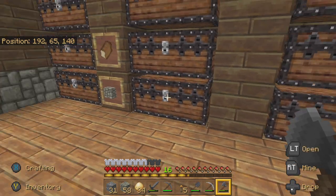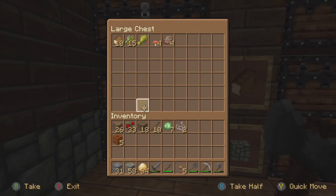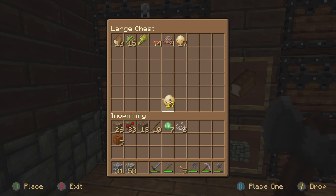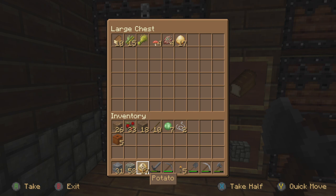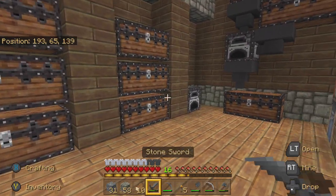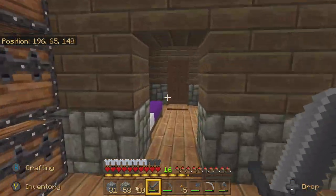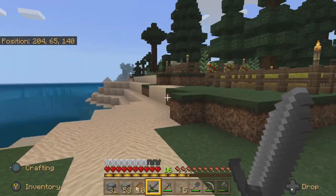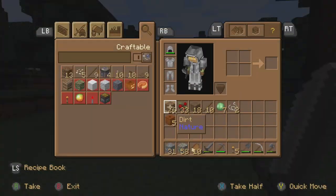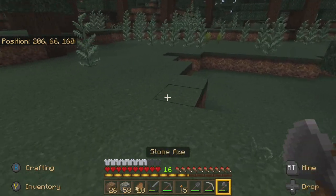We may even create that potato farm as well, because we're going to need food. I'll just keep that and then we'll eat the bread instead — that'll be our source of food for right now. Let's go find some cows, but we're going to make sure we have enough space here.